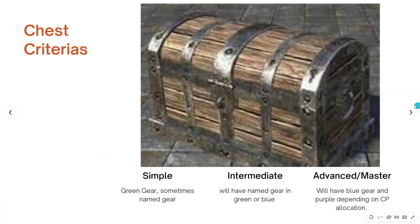Now, regarding chest criteria: simple chests are going to give you green gear, sometimes named gear — it really depends. I've gotten some really good stuff out of simple chests before, so don't necessarily sleep on them. Those chests can sometimes give you the best thing in the world.